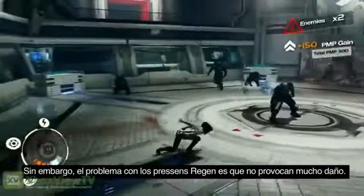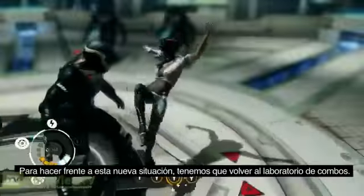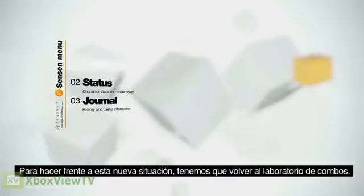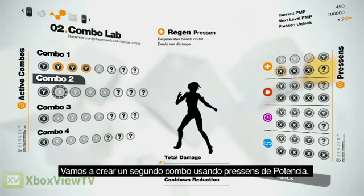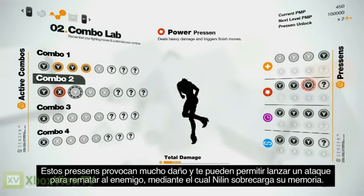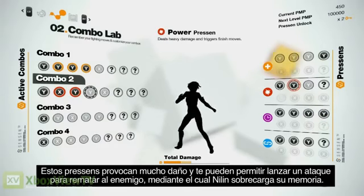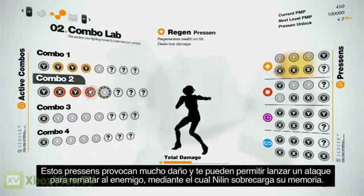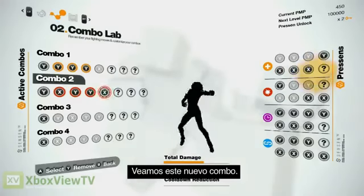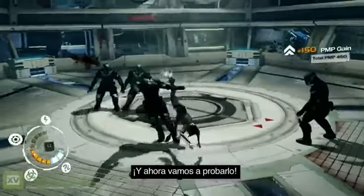You can see it going up and now she's back in the game. The problem with Regen Presence though is that they deal very low damage. To face this new gameplay situation, we're gonna go back to the Combo Lab. Let's build a second combo using Power Presence. These Presence deal high damage and can trigger finishing move opportunities, whereby Nilin is gonna overload her enemy's memory. Let's preview this new combo and now let's try it out.